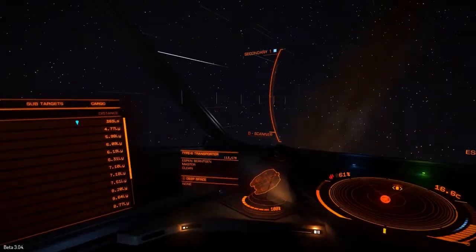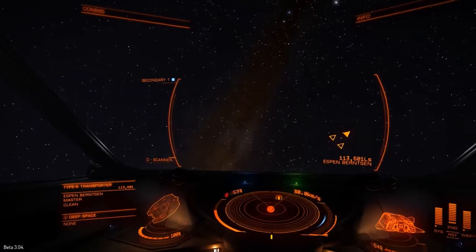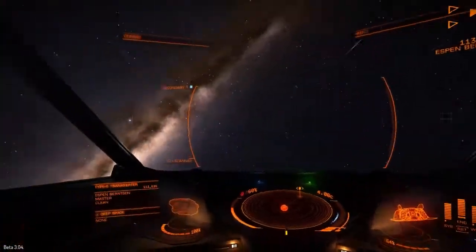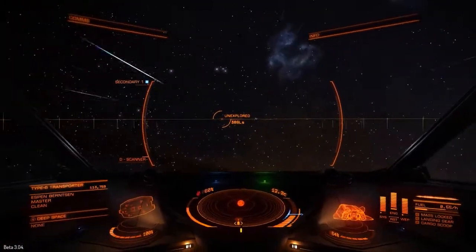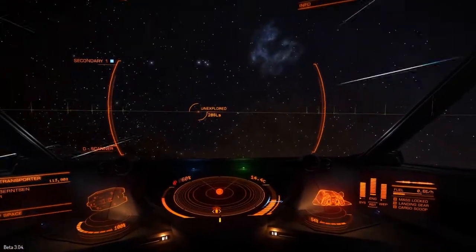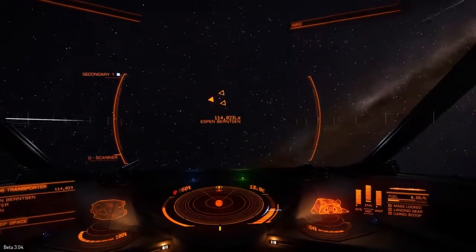Let me open up the system map — I don't think it's going to tell me anything. It looks like there's another star, so there are two stars in this system. Maybe there are more planets around this second one. I didn't expect it to be so hard to find planets and stuff. Interestingly, only one of them has shown up on the scanner — the other might be really far away. I don't know the scanning range of the discovery scanner. There's an unexplored object 400 light-seconds away; let's go over there. And there's a Type-6 Transporter — 114,000 light-seconds away. How can I even see him?